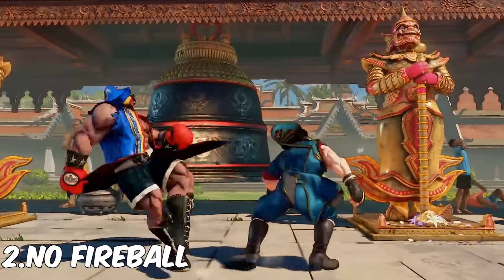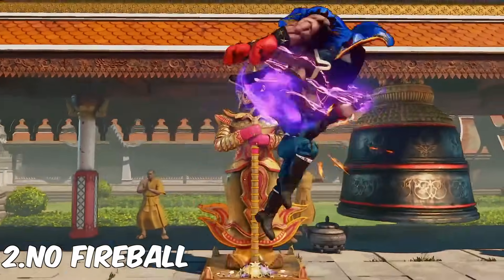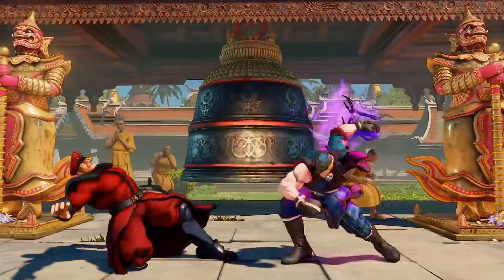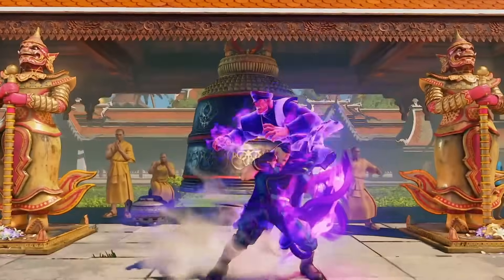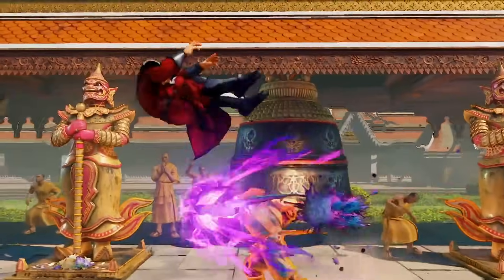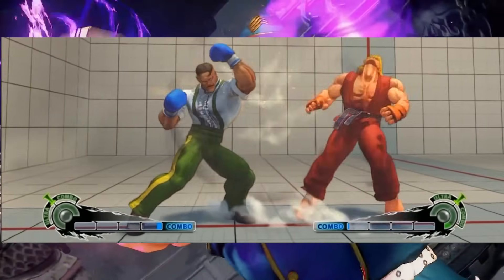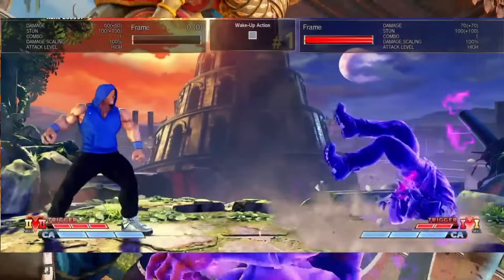Number two — and I know this might sound crazy — take away his fireball. I don't think he needs it at all. He could use Psycho Power with his uppercut or whatever the case may be, but replace the fireball with a move that can dash under fireballs. If he's gonna be a rushdown boxer, he needs to be able to do that. Balrog and Dudley can get around fireballs with ease, but Ed can't. Balrog can spin and turn-around punch, Dudley can sway under with a straight or an uppercut — Ed should be able to do the same thing if not change it up a bit.